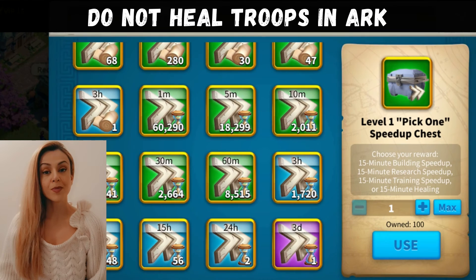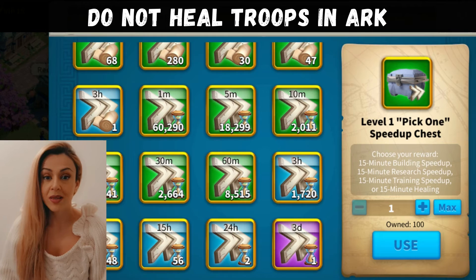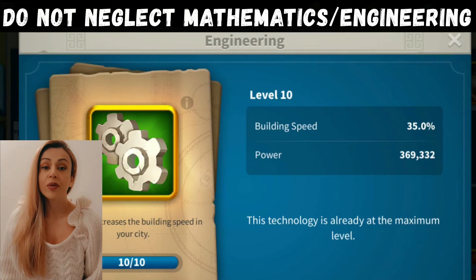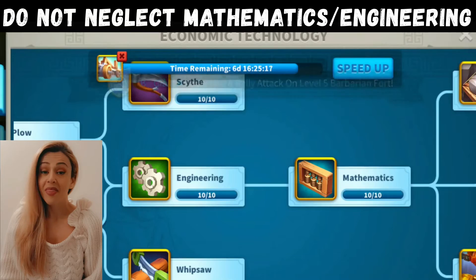Another note on speed ups: especially when it comes to Arc, don't ever use healing speed ups or general ones in Arc — just let it go, it's only Arc, you don't really need to heal anything. To save time both in building and research, focus on researching mathematics and engineering as fast as you can. That will reduce the time of both research and building so you don't have to use as many speed ups.